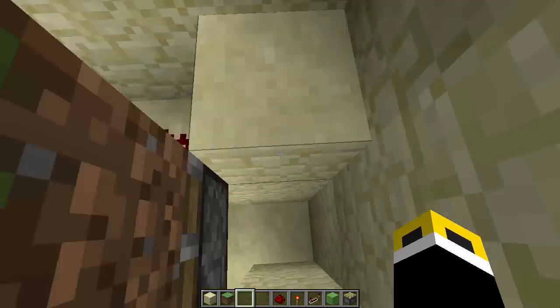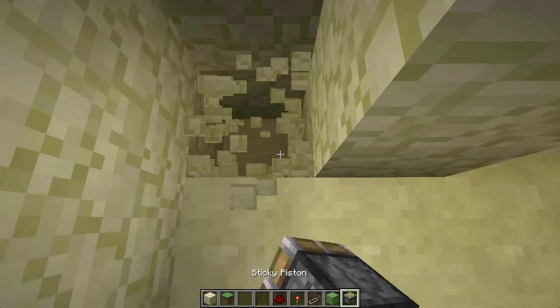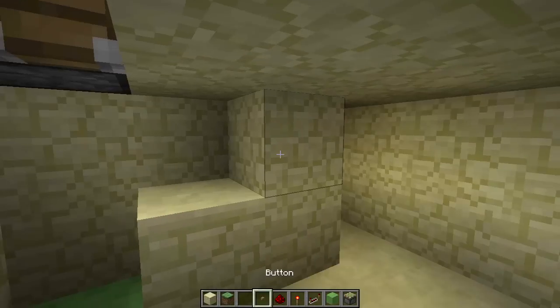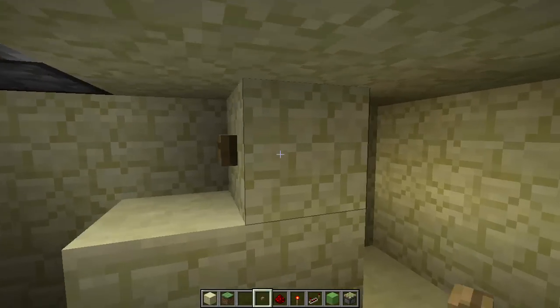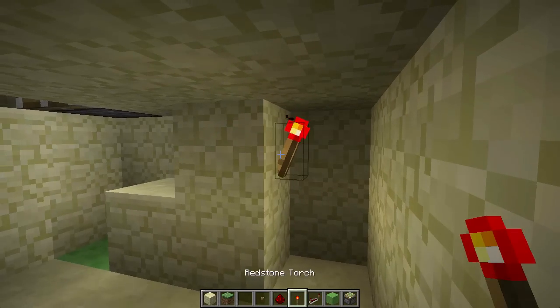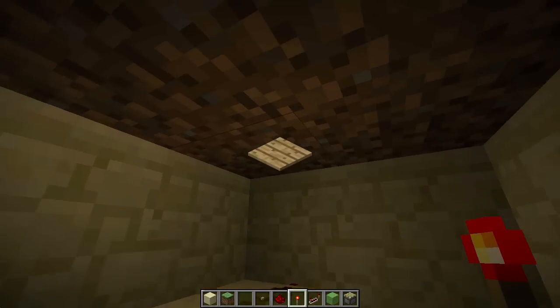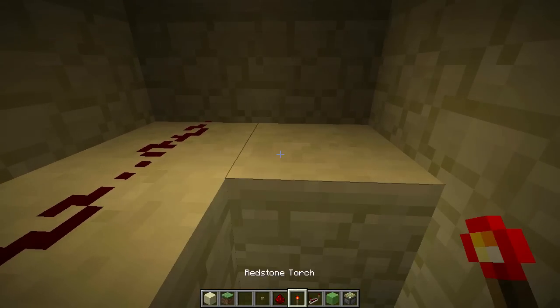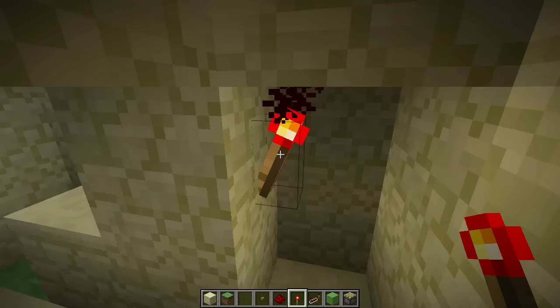That's the one-way door done, now to make it two ways. Start by placing a sticky piston and a slime block on top. Place a button where I have, and invert it by placing a redstone torch behind. You'll want to place another torch above it — it'll be one block away from your pressure plate, and the torch will turn itself off straight away. That's to retract your pistons.